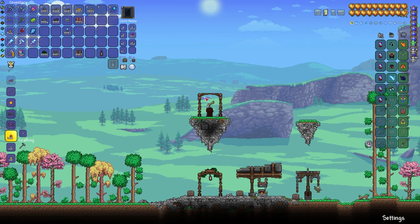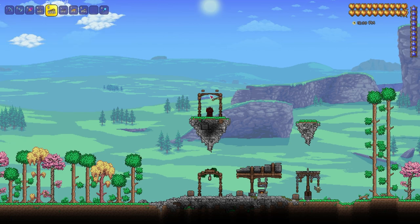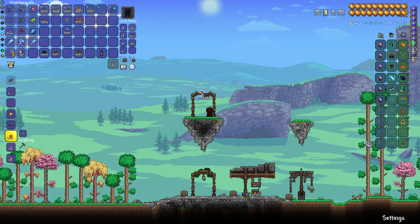Now we're going to get some ball bone platforms — place one up there, one there. And we're going to hammer these down three times just so they are flat and flush with it. Then I'm going to get some spooky wood because, you know, who doesn't love spooky wood?